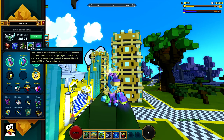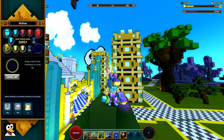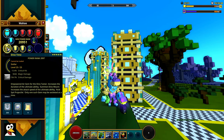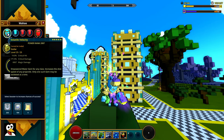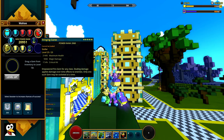The class gem doesn't decrease the cooldown of the ultimate but it extends its duration, which is basically the same thing going in the other direction — it makes it a lot better. It's absolutely required to have the class gem for the Dino Tamer. For your cosmic gem you probably want to use a Battling Berserker, but the other gem slots don't really matter too much which ones you pick.